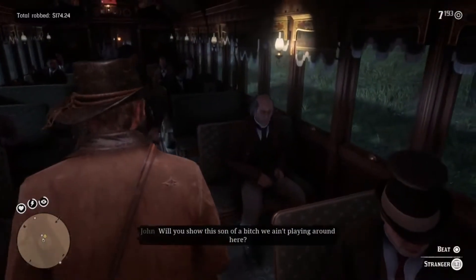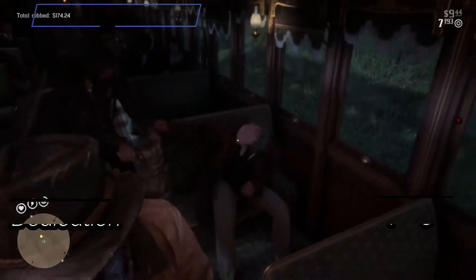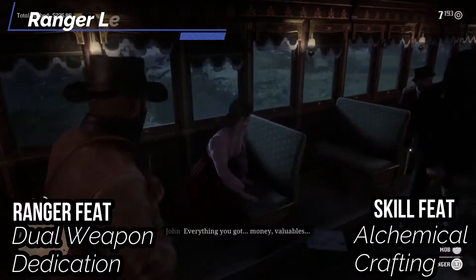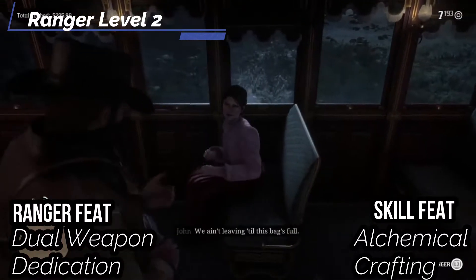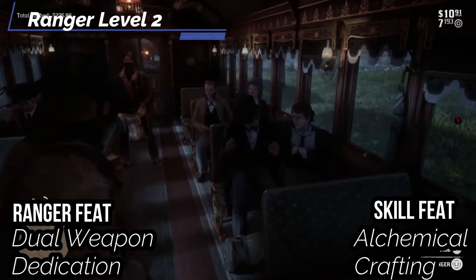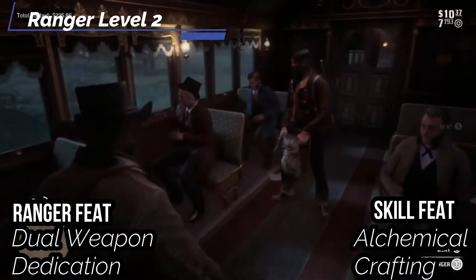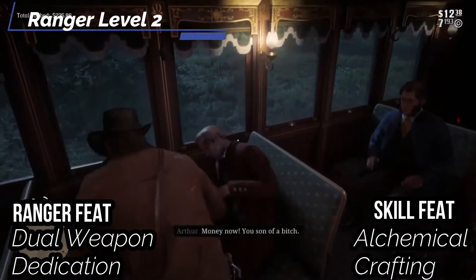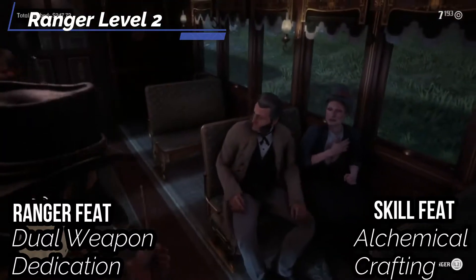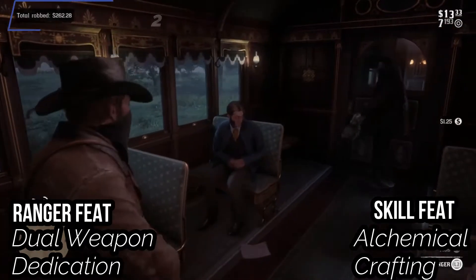For our second Ranger feat, Arthur has a very unorthodox way of fighting compared to, say, John Marston of Red Dead Redemption 1 — he uses two guns instead of one. So we're going to get Dual Weapon Dedication, which isn't too important, but this is a stepping stone to something much better. You get Double Slice, which is good if you want to use two knives. And for our skill feat, let's get Alchemical Crafting so you can craft four level one alchemical potions. I suggest Juggernaut, Elixir of Life, Quicksilver, and a Vaccine — though I don't know why you'd need that last one. You're in good health.